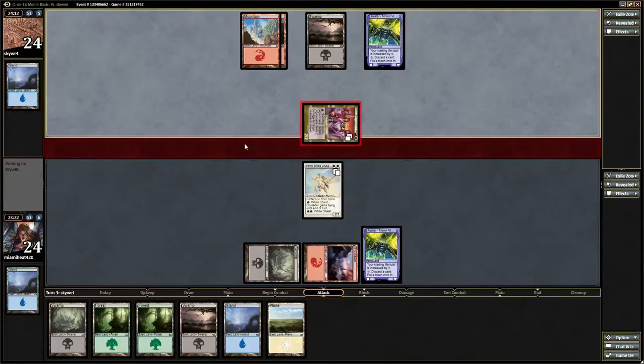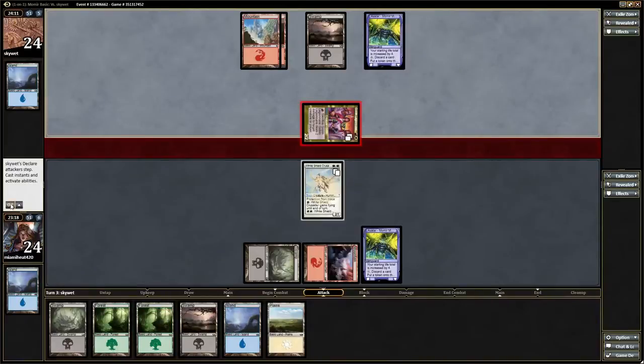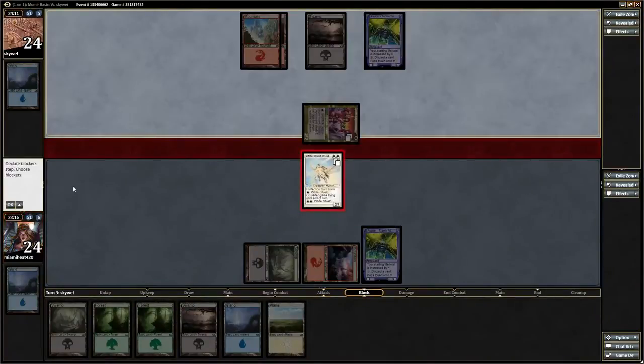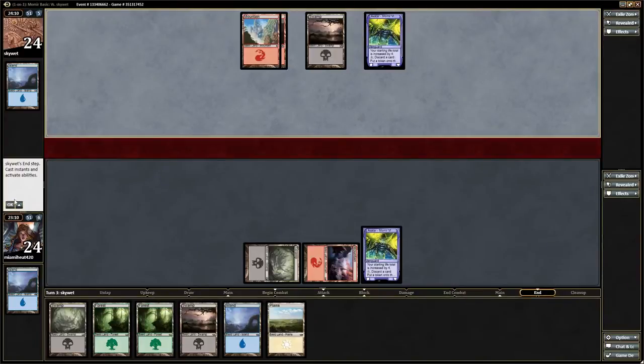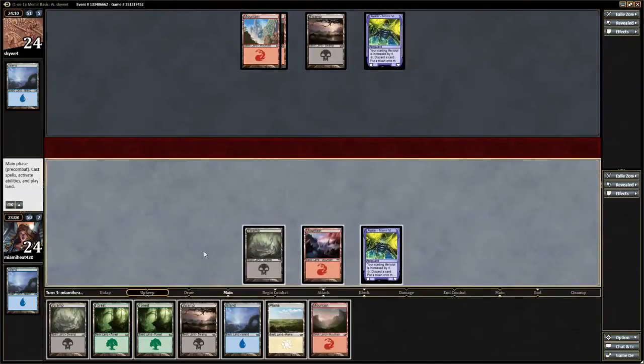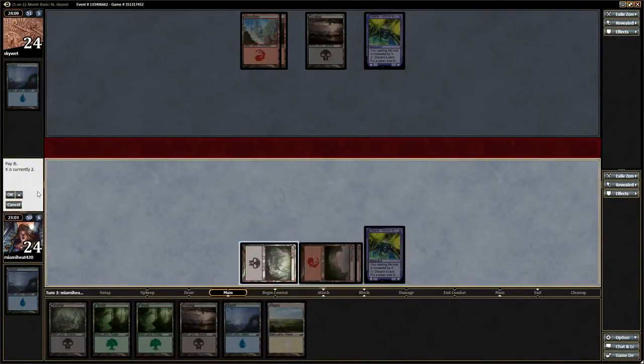He's going to attack and I will trade here. So we'll trade. He's not making a 3-drop. Since I'm on the draw I will be making a 3-drop, so let's play our mountain and make a 3-drop.